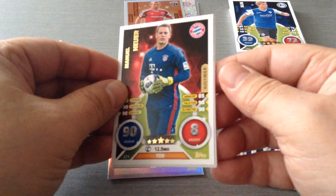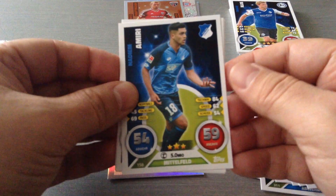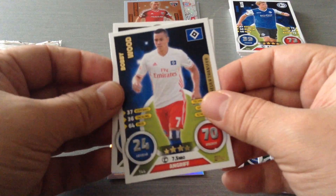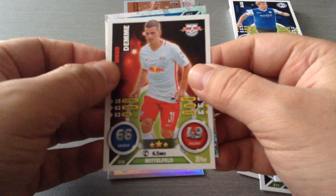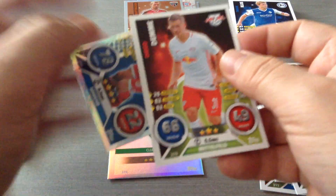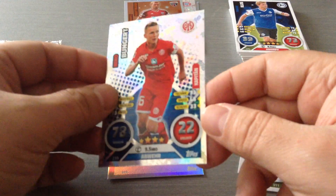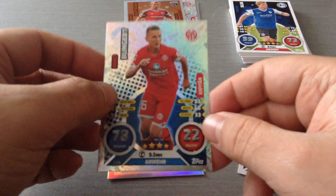Manuel Neuer, goalkeeper — lovely. Amiri, midfielder for Hoffenheim, decent player. Bobby Wood, the American, new transfer for Hamburg. We get Diego Dem for Leipzig, who are doing very well — coming from the second division, currently in second place behind Bayern Munich as we speak. Good for them. And we get a captain — Bungert for Mainz.